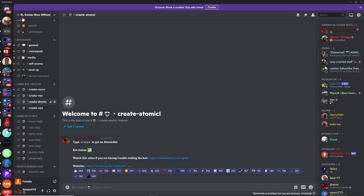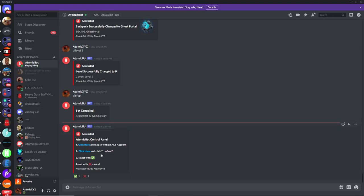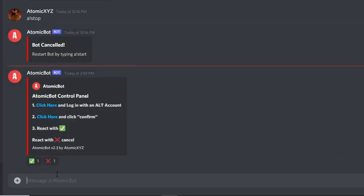Once you've typed in '!start' and pressed enter, wait about five seconds and it will DM you — a direct message will appear up here. Once it's DM'd you, just click on the logo and you'll see it in your DMs.